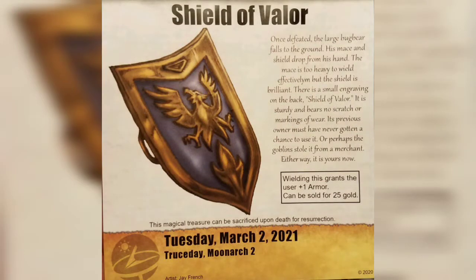So today we are going to be rewarded. Once defeated, the large bugbear falls to the ground. His mace and shield drop from his hand. The mace is too heavy to wield effectively, but the shield is brilliant. There is a small engraving on the back — Shield of Valor. It is sturdy and bears no scratch or markings of wear. This previous owner must have never gotten a chance to use it.